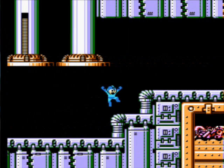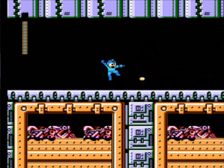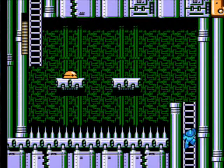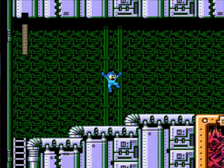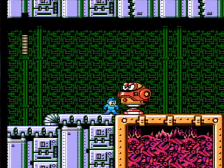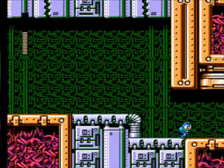I managed to scrape that by the skin of my teeth. There is a bubblegum dispenser in this stage. I'm pretty sure we're near the boss now — I think it's right up here actually. There's one more robot I think right outside the boss door, like classic Mega Man stuff — they have a gigantic robot guarding the boss door.